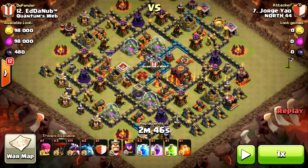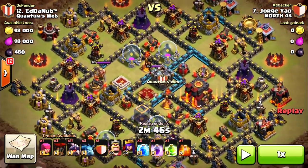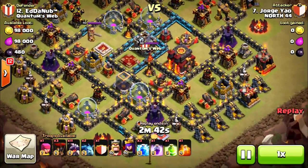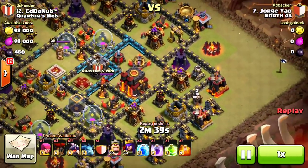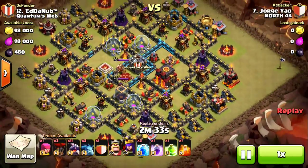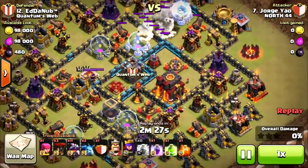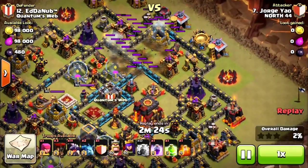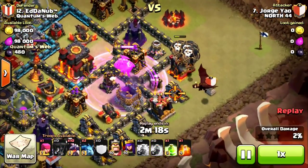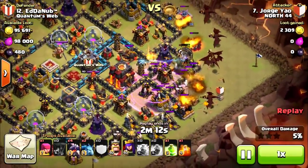Next up, we have an attack by George Yao — or Jorge Yao, however you want to call him — and he's going to be using dragons on Ed the Noob. I believe that's the same YouTuber Clash with Ed. He's going to be going in with dragons here. This guy's base has an Air Sweeper and it's a pretty interesting layout, defending the bottom part really well. He goes ahead and lightnings the top — smart move. He puts down his Lava Hound for the air defense. Dragons are really good right now — you can get over walls really easily and they're always a guaranteed one-star pretty much.